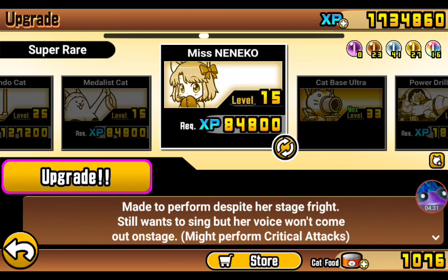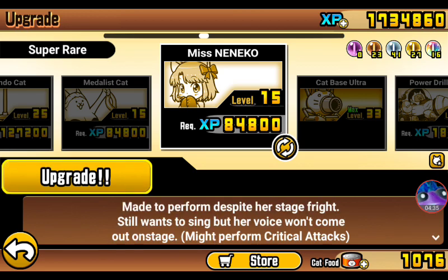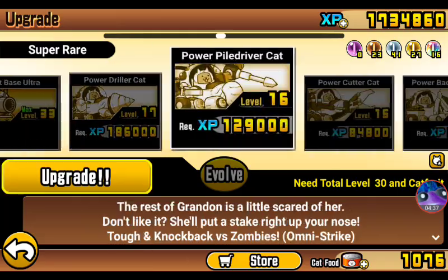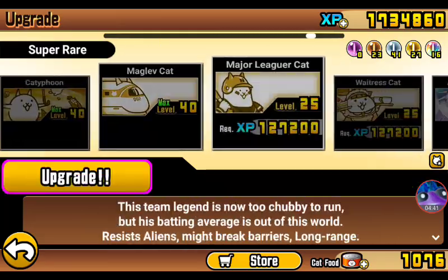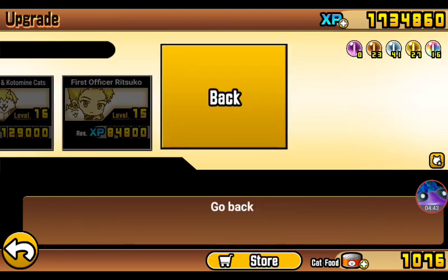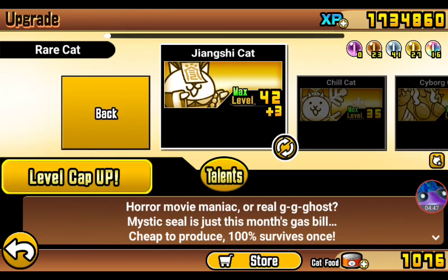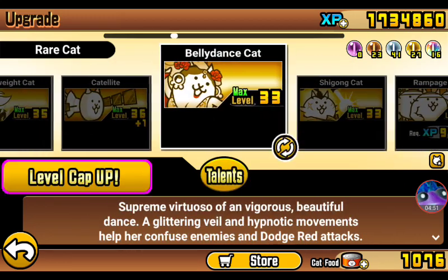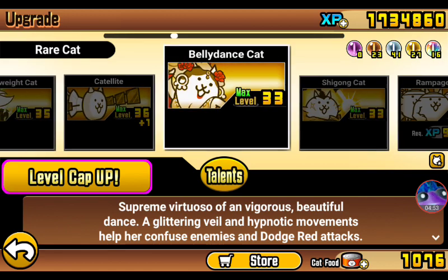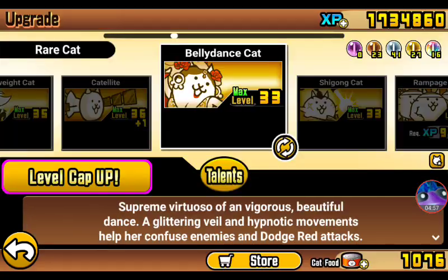10.9 is a bit disappointing — they didn't give Daniko a third form, so I guess I'm cancelling Battle Cats now. But yeah, it looks like for Super Rares there are no new talents or new third forms. As you all know, Belly Dance Cat is currently the newest rare third form.